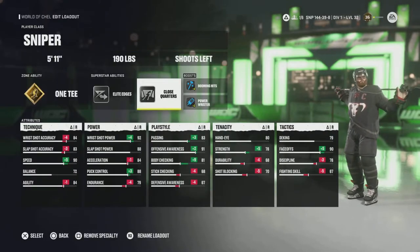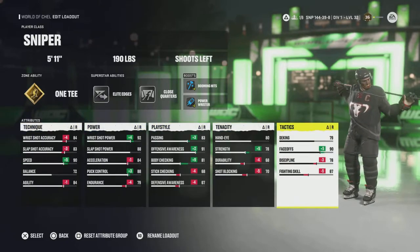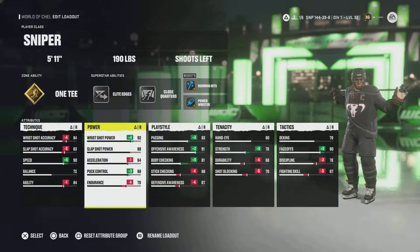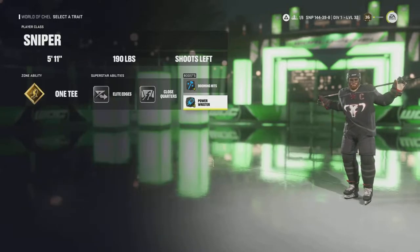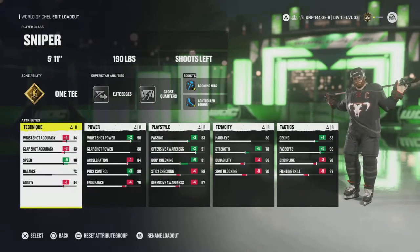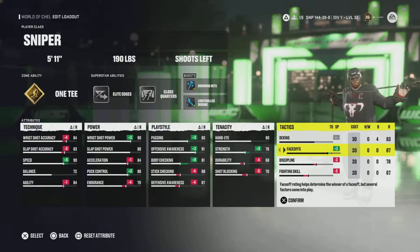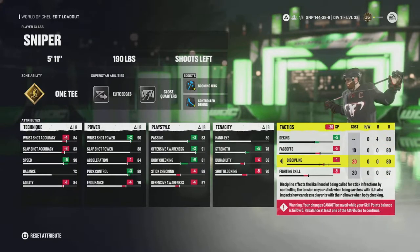This build is 5'11" 190 with booming hits and power wrister, which allows us to have 81 body checking and 92 wrist shot power. I play center so I only get 79 D-King, though I'd like to have a lot more. If I were to change this position to wing, I would max that out, put on ankle breaker, and go from there. I have one-timer for the easy goals.